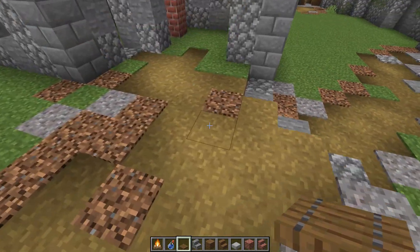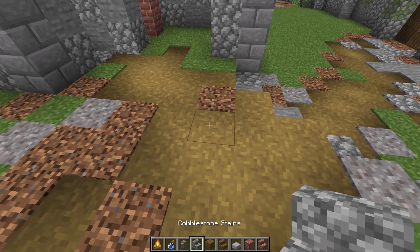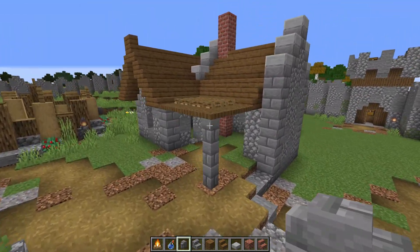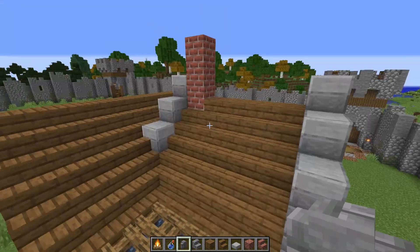We have this little overhang looking so good. Let's grab a stone brick wall and take it down right here at this edge, going all the way down. That is so cool — look at that, isn't that awesome? That is super sweet.